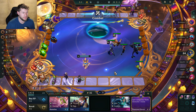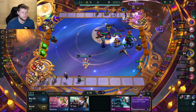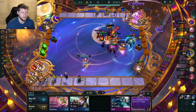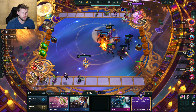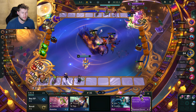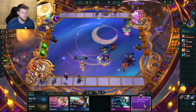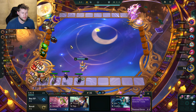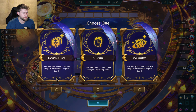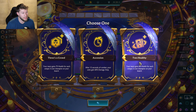I need to find an Akali — Akali would be real good to have. Unfortunately I'm not getting that luck right now. Oh gosh, this Katarina just did all the damage. I don't think having thieves glove for one round would make a big enough difference. But we did get the random component — though I don't want this at all.